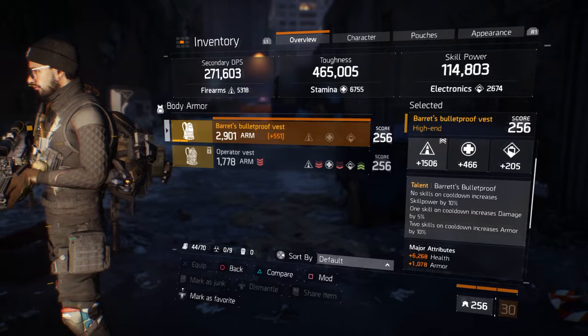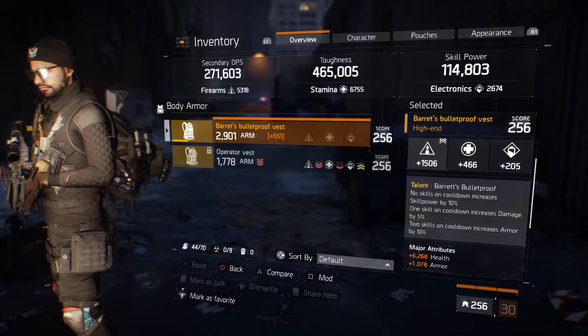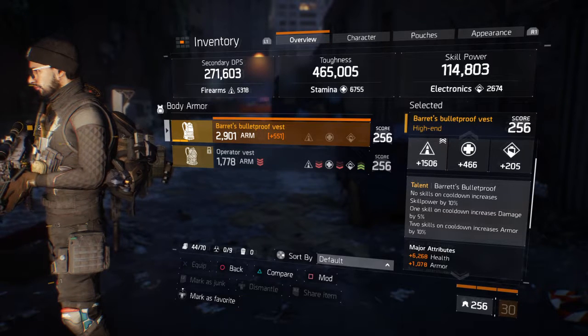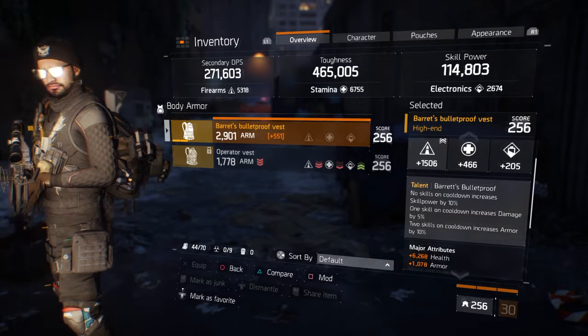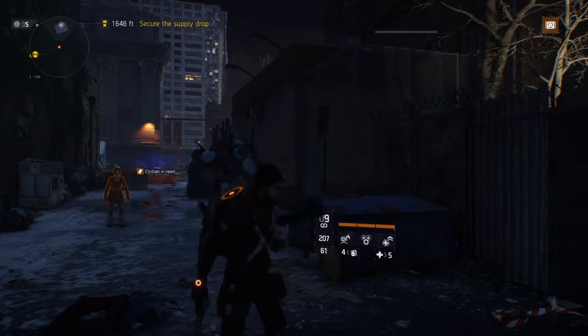Back to the Barrett's Bulletproof Vest: no skills on cooldown increases skill power by 10%, one skill on cooldown increases damage by 5%, and two skills on cooldown increases armor by 10%. So let's use two skills here.